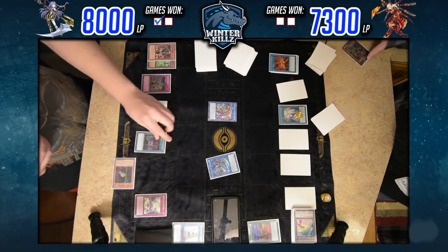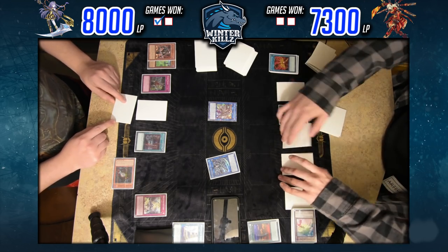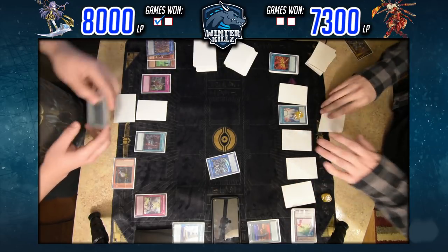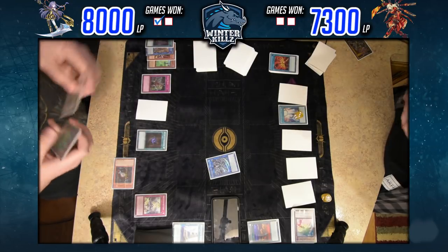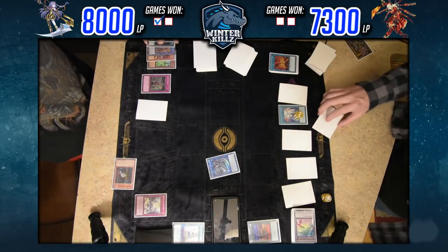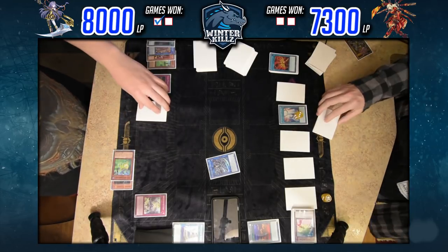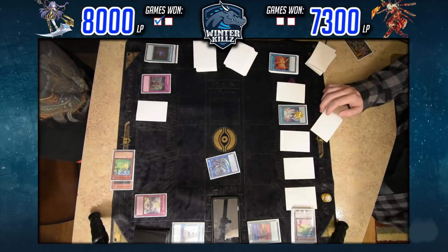I end up drawing Orchestrated Return, which is pretty nice — this card puts you pretty far ahead because you can get rid of a card like Longirsu or any of your link monsters, and they can bounce back with Symbol Skeleton or Lure of Darkness. I've drawn a total of four cards — five counting the draw for turn. I banish the Jackalope, and I'm playing a Danger engine.